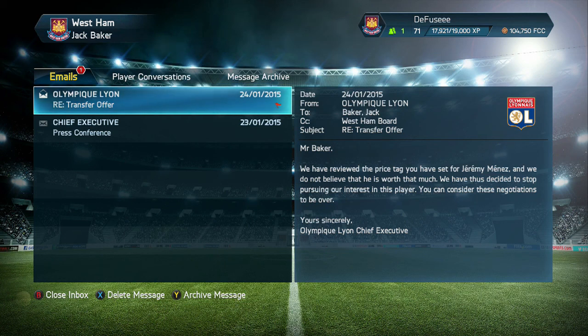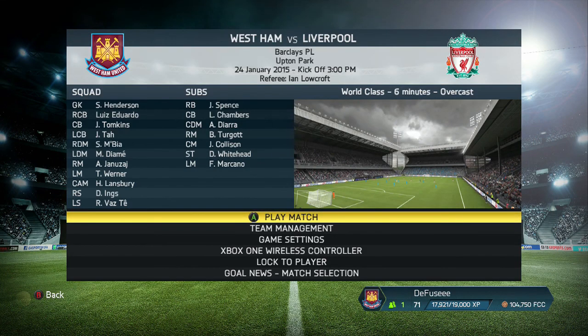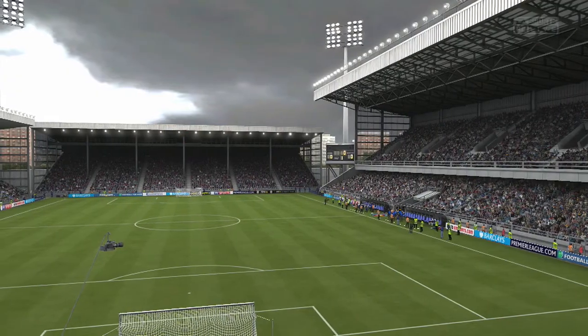What is going on guys? Jack95Gamer here and I'm back with episode 36 of my West Ham United next-gen career mode. As you can see, we kick off the episode with Leon saying they're not going to match the price we set for Gerry Menezes, which is fair enough — he's a great player and I don't really want to see him go. So that's a win-win situation and we go into a Barclays Premier League game against Liverpool.